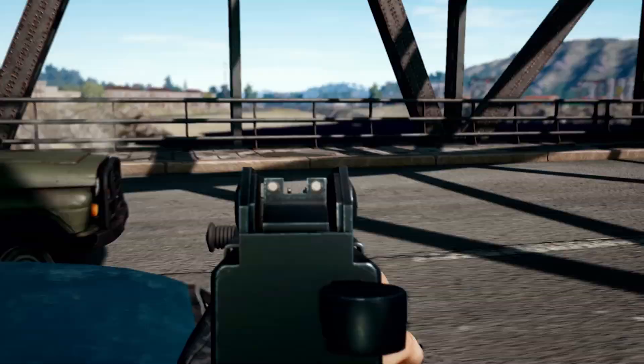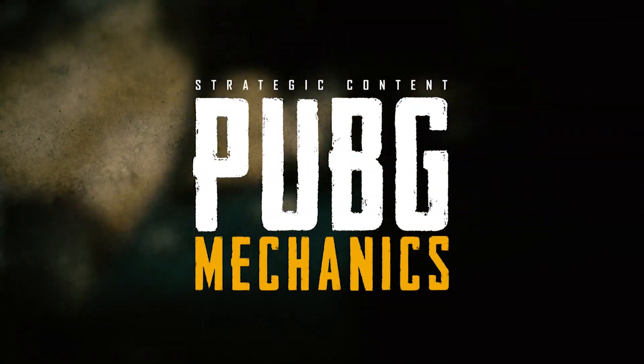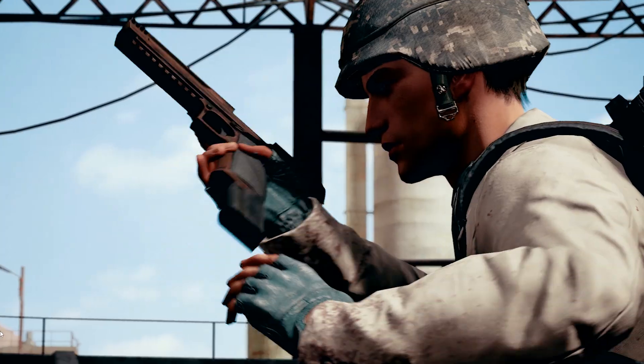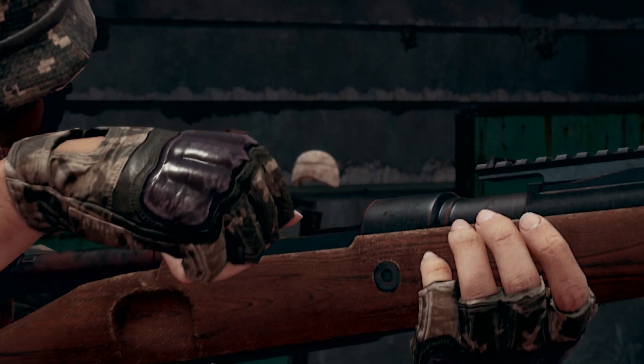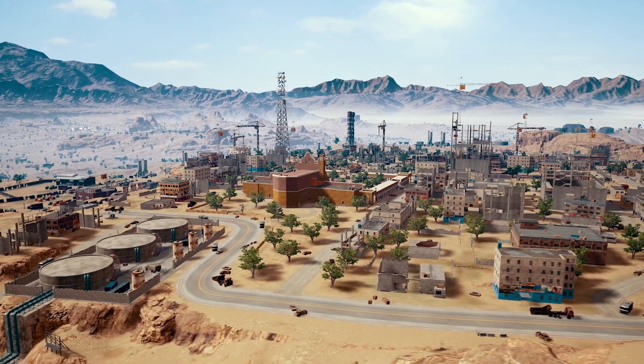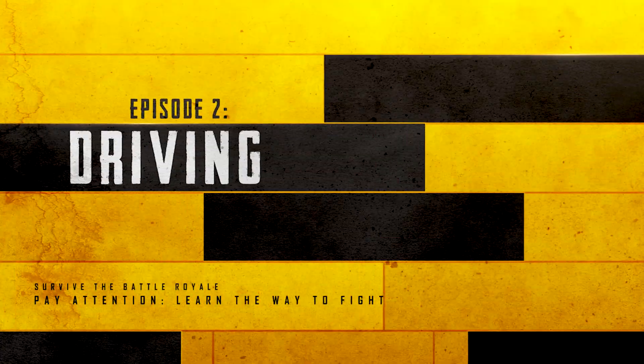Welcome to PUBG Mechanics, where we offer tips and tricks that come second nature to the pros. So, you're playing on Miramar, and you have El Pozo all to yourself. There's just one little thing keeping you from that mouth-watering chicken dinner — the circle's set on the other side of the map. Well, we're gonna show you how to get there.